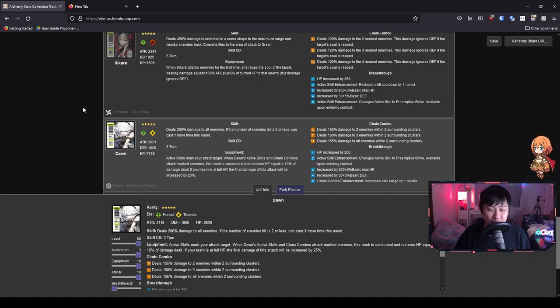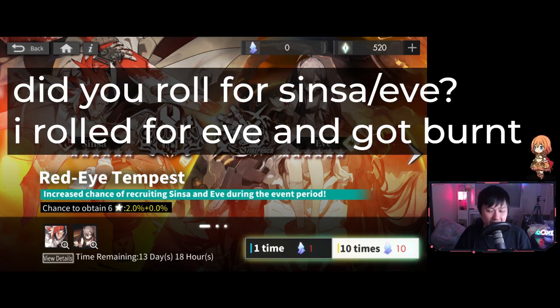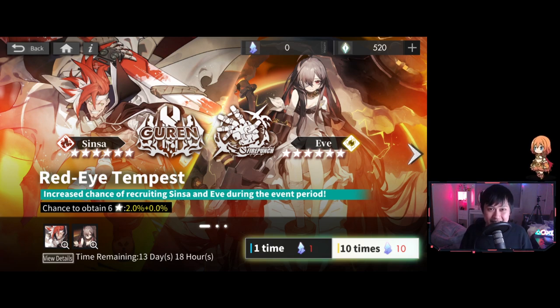Alright, I think we're done with the video — let's start wrapping things up. I've got a secret question: did you guys roll for Sinsa or Eve? I went all in and all I got was a Midgard and I'm still really upset about that. But let me know in the comments if you went in on the Sinsa or Eve banner, and if you did get either one, who did you get and how many pulls did it take?